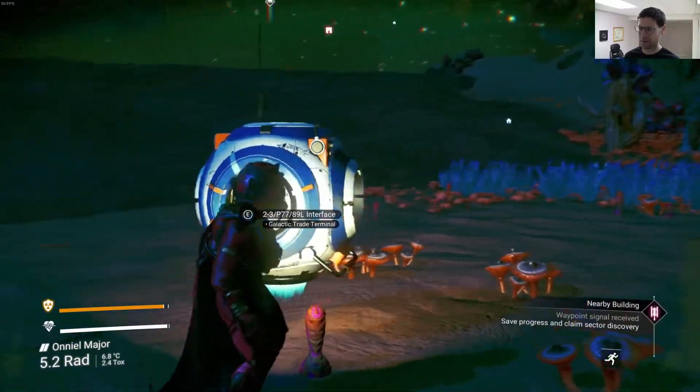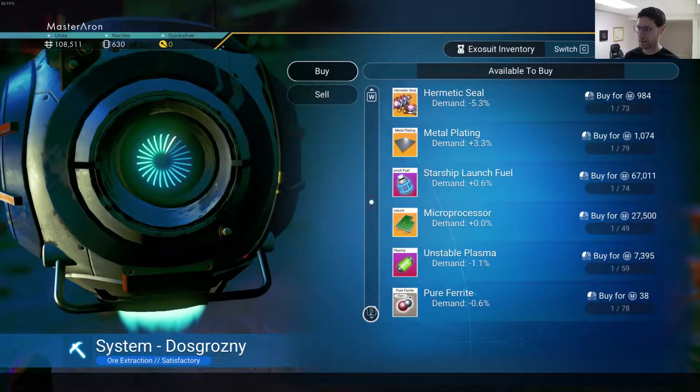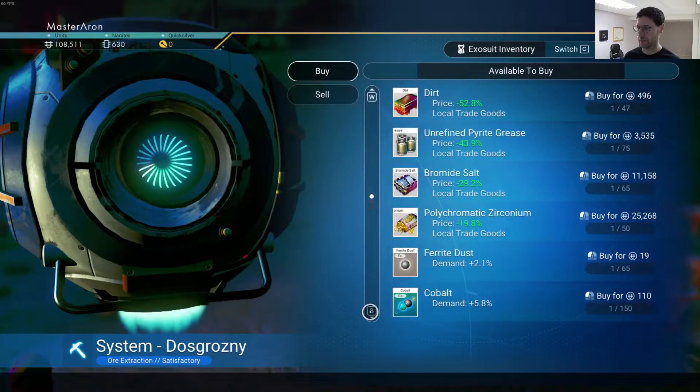I was like, oh, I'll just buy more. Idiot. Let's see here — can I buy chromatic metal? Cosperous, renic steel, unstable plasma.